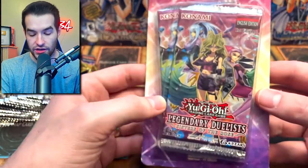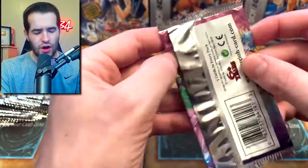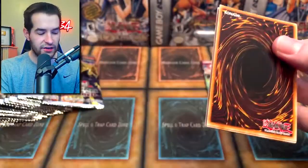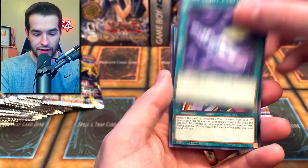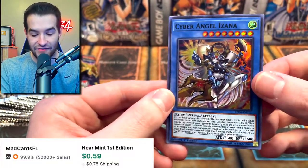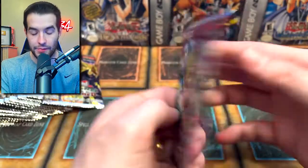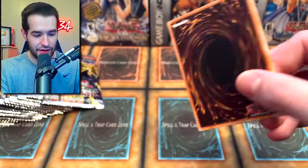Let's go to Legendary Duelist Sister of the Rose. Is Urgent Schedule in here? I think Urgent Schedule might be in here — I could use that as an upgrade. There's Benton as a common — that might actually be worth something. Lunalite Perfume, Mark of the Rose, Cyber Angel Izana, Lunalite Emerald Bird. So we got a Benton common — we were talking about getting it in the other packs and we get it in this pack, which is pretty weird.